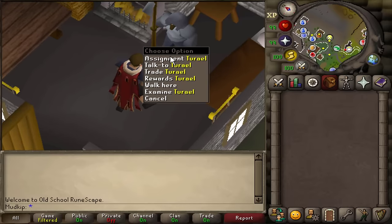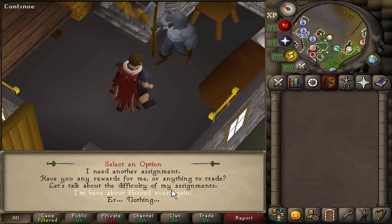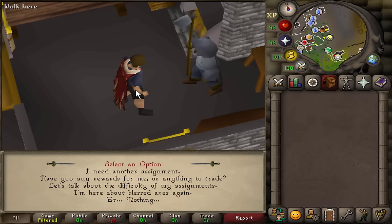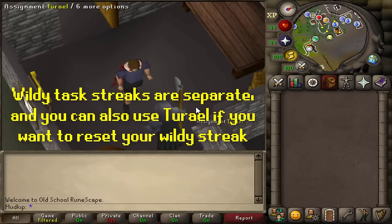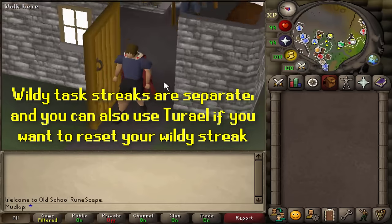One last thing regarding Slayer points: if you're out of points but want to skip your task, you can reset it with Turial — but only Turial; Spria does not work in this case. When you reset, you'll be given a normal Turial task but reset to zero tasks. So really you should never do this unless you're an end-game player looking for Zuk tasks, or maybe a mid-level Ironman going for your first Trident or Occult Necklace.